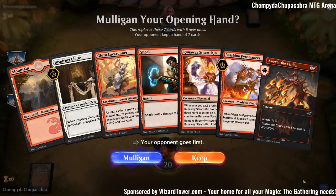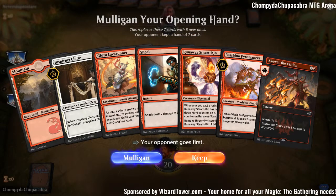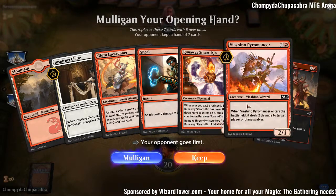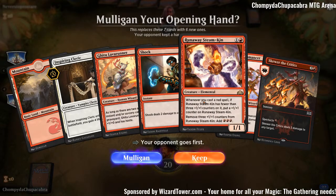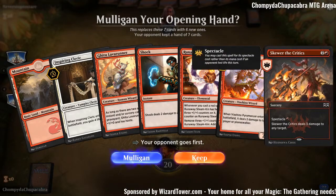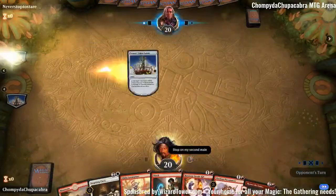Turn 1: Steamkin with our mountain and our Treasure. Turn 2: probably Lava Runner, Shock. Turn 3: hopefully we'll have a mountain by then — actually we don't need one. Viashino Pyromancer, do damage to our opponent to Spectacle this, get rid of the counters and then Skewer something and probably play Inspiring Cleric. This is a very solid hand.